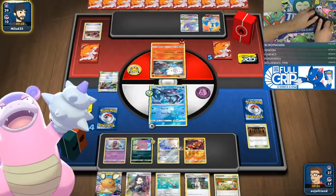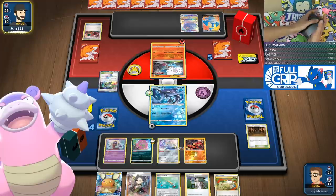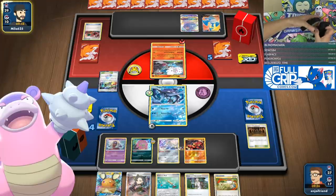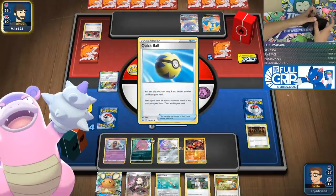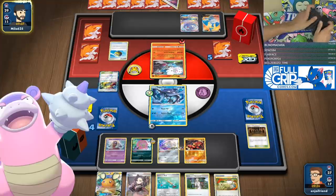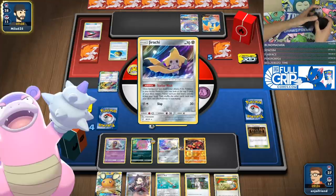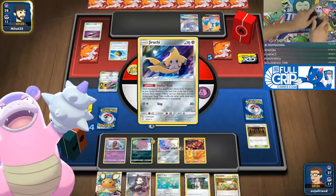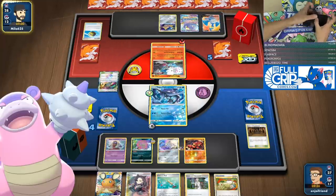In my testing experience, I think that the Spiritomb Beast deck kind of outclasses the Blacephalon deck in almost every way. It's like the Blacephalon deck, but all your guys attack for one energy and you can use Boss's Orders. We even beat a Mill deck — you know how many times Blacephalon beats a Mill deck? Zero. Literally not one time.